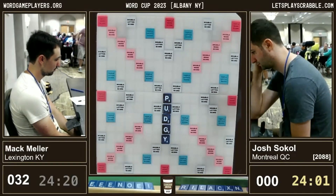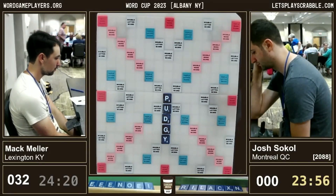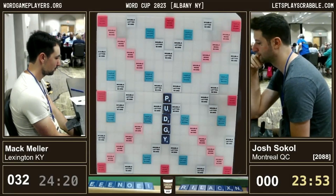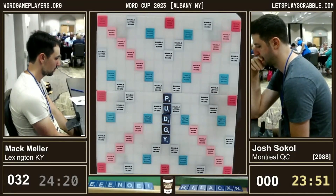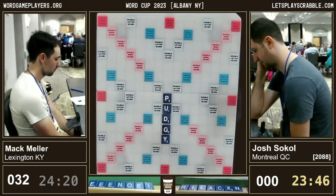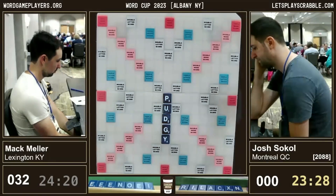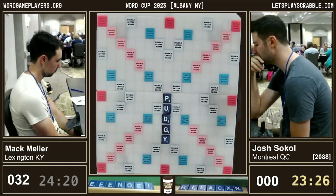Now we see the rack. Josh has an X and a C as well as mostly one-point tiles. The obvious play would be XI, XU, and ID. The X would be a priority for sure — his other tiles are so bingo-prone. Bingo meaning playing all seven tiles to get the 50-point bonus. So you really want to get rid of the X. Next to the U, you can put the X to form the strange two-letter word XU, which is a Vietnamese currency.